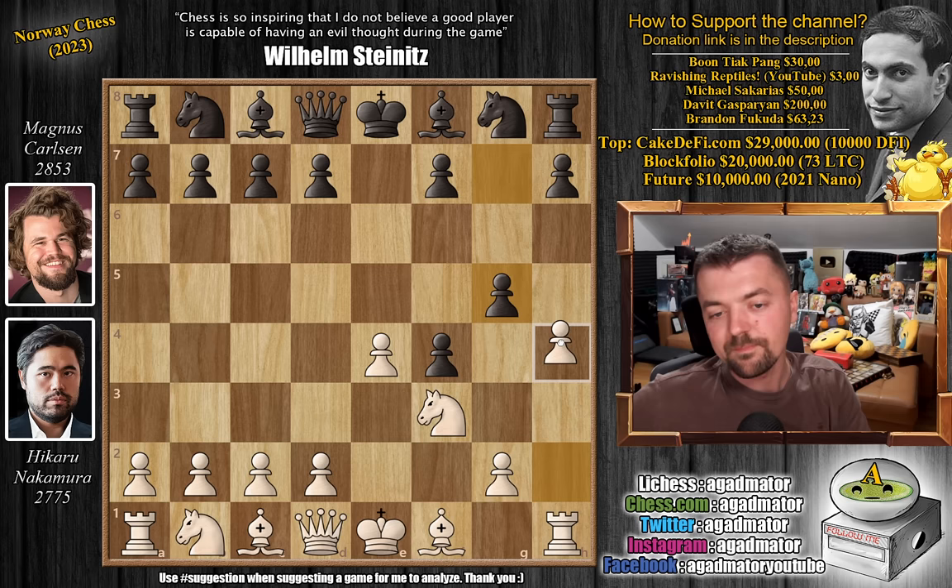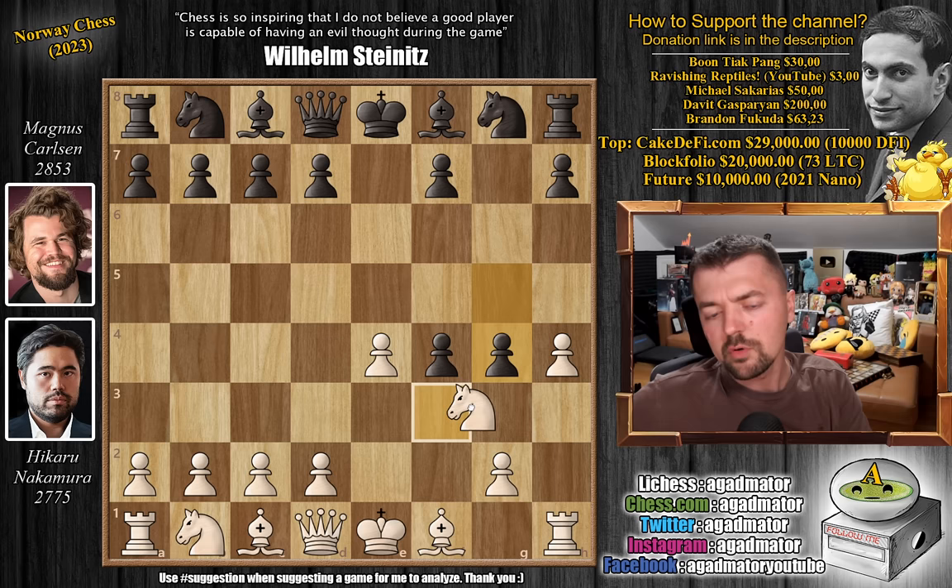So here pawn to h4, and now g4 attacking the knight. Knight to e5. There are even some moves where d4 can be played, even Bishop to c4, but that would be underestimating Magnus a bit too much. So Knight to e5, and now pawn to d6, chasing away the knight. Knight to f6 is the most common move here.